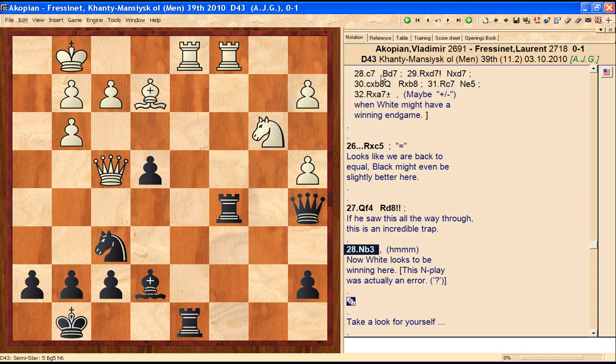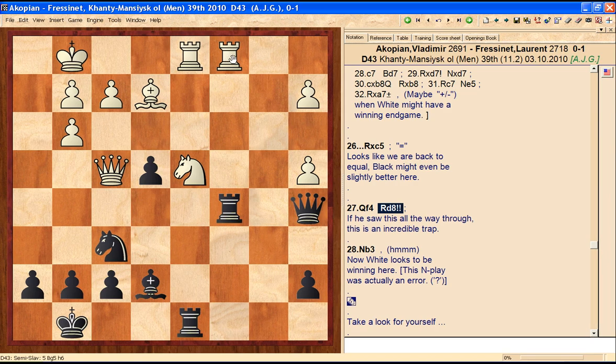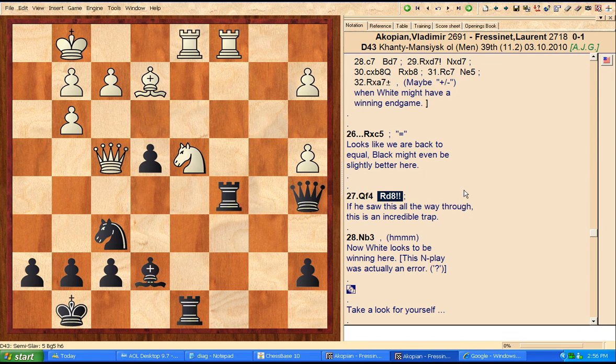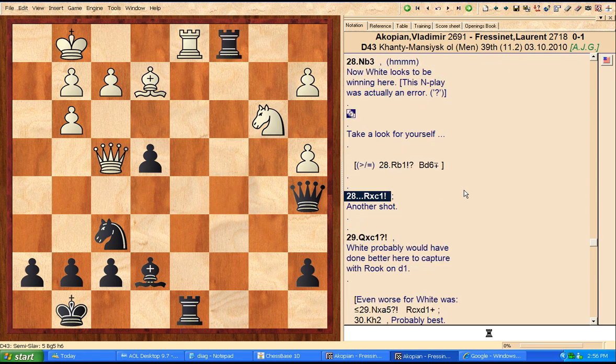The idea of rook b1 is rook b5 and maybe forcing the exchange — if black exchanges there, it undoubles white's a-pawns. But white played knight b3, which looks like a winning fork of the king and a rook. Rook takes c1 — another exclamation move because it's surprising, it leaves a queen hanging. White played queen takes c1, but the best move was rook takes c1, as the engines clearly show was forced.